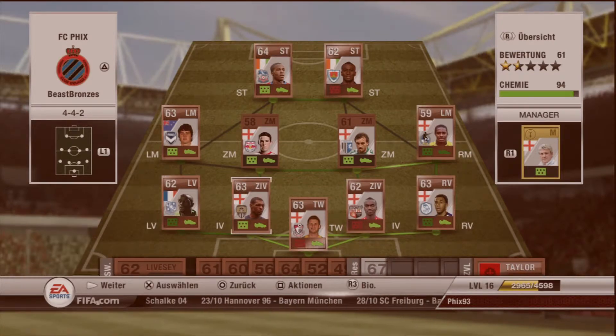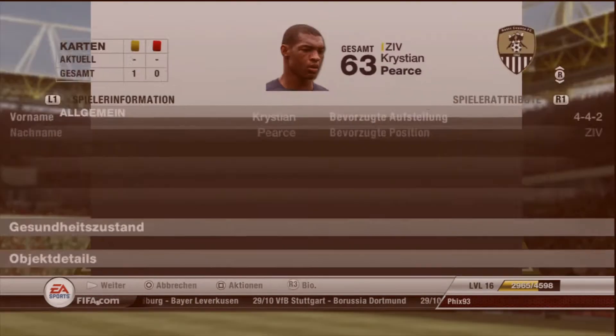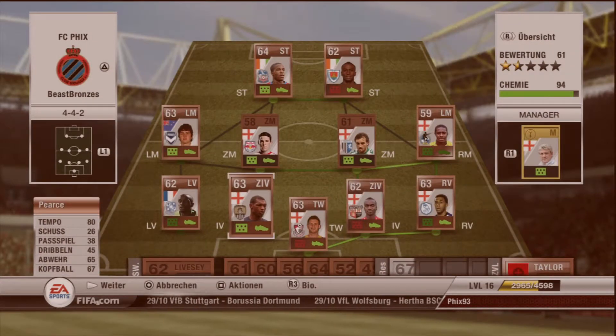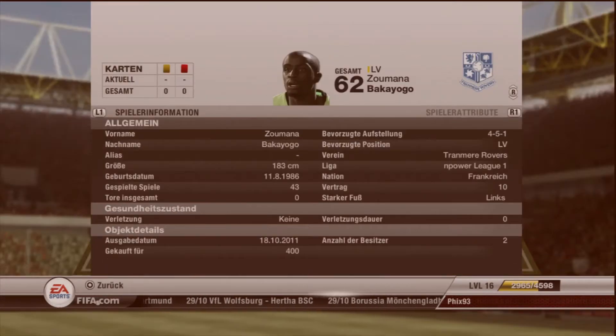Along with him as centre back, we have Pierce — 80 pace, 67 heading, 65 defending. Good stats as well, and he plays for Notts County in League 1. He also costs 10,500 coins. Expensive, expensive.